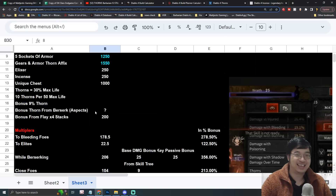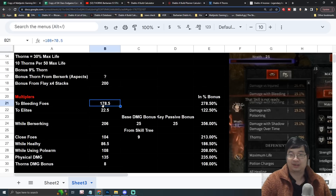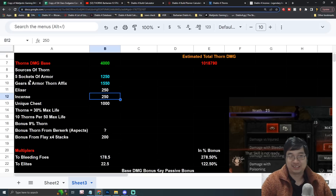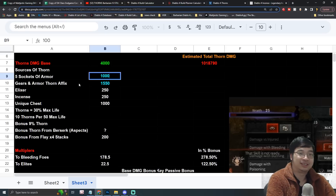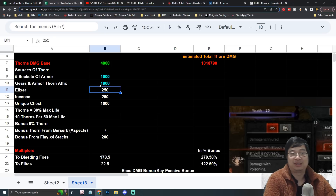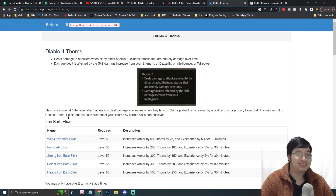The rough calculation is based on estimated thorn damage at base level plus the damage multipliers from glyphs and paragons up to level 100. As a quick summary: I'm estimating around 1200 thorns from armor with five sockets, maybe 1000 from gear, 250 from elixir at max level, and there's one more item — an incense — that also provides thorns.